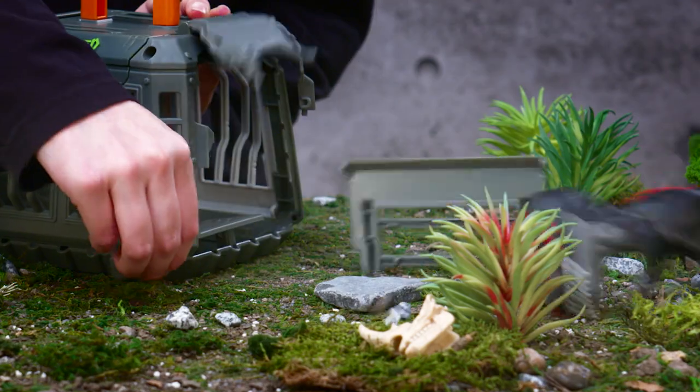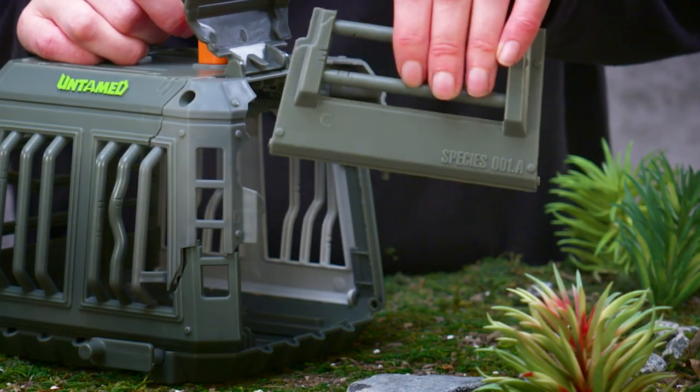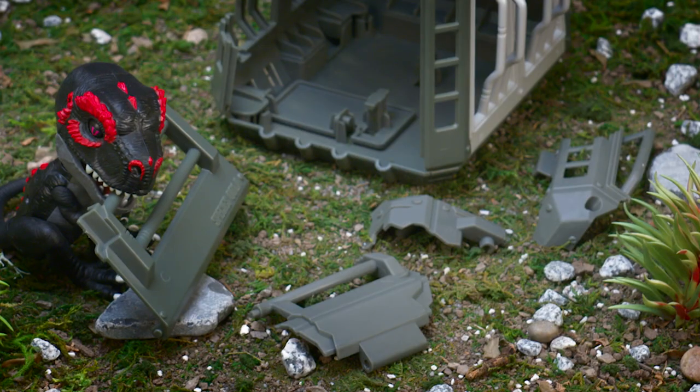Rotate the lever to help your dino bust out. Cage pieces may come off during a breakout. This is normal.